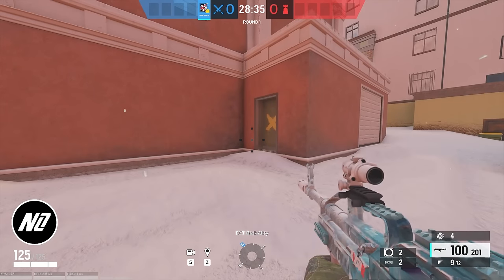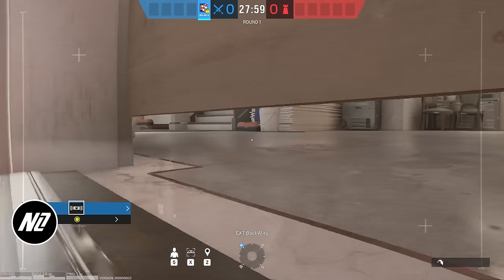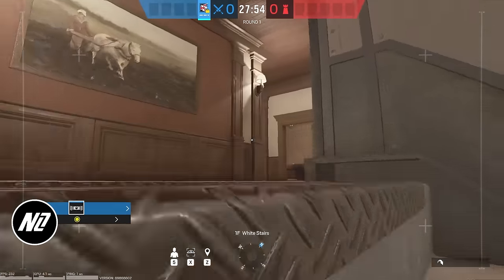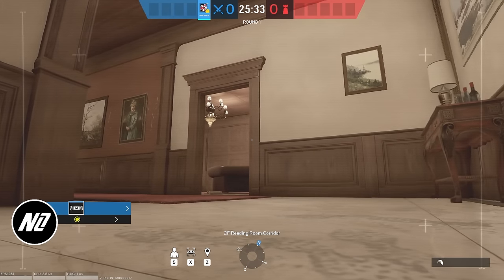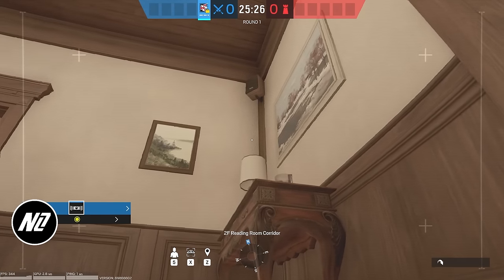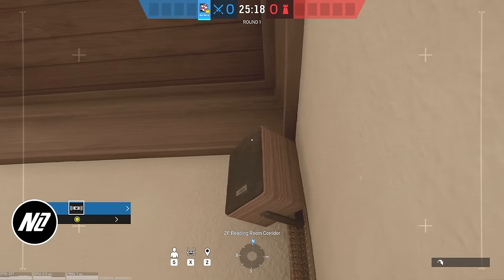Our next two drone spots are on Cafe. I like these because they're very universal and work for every site. Take your drone over to White Stairs and head to the second floor. For the first spot, head to the desk in the northeast corner, jump on top of the lamp, then onto the painting, and then jump on top of the speaker.